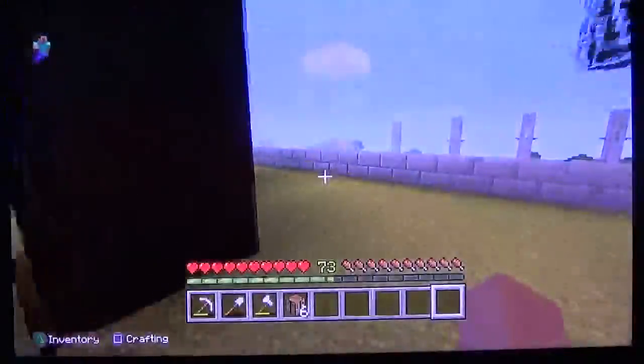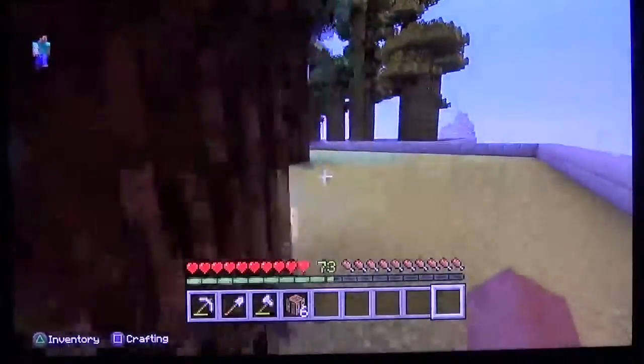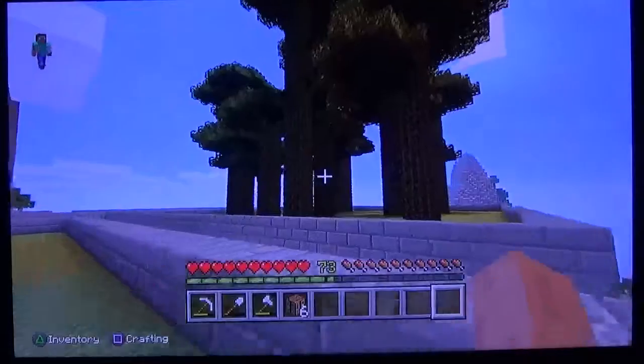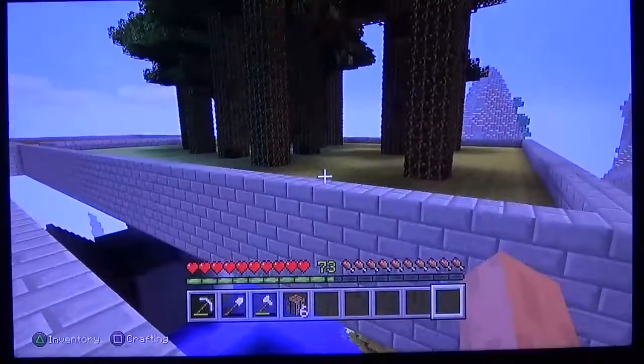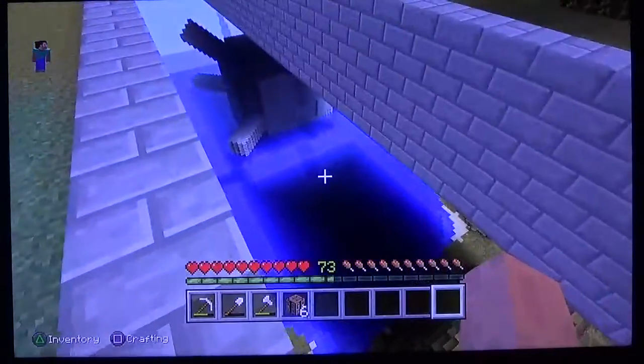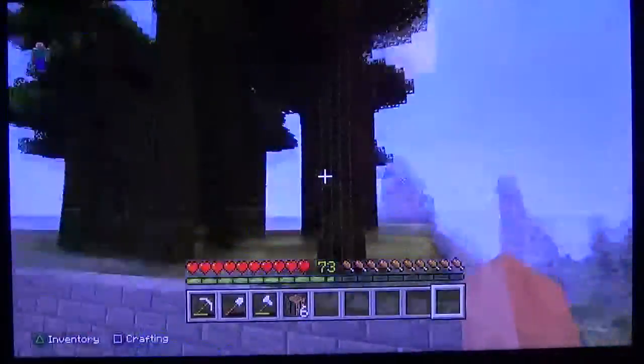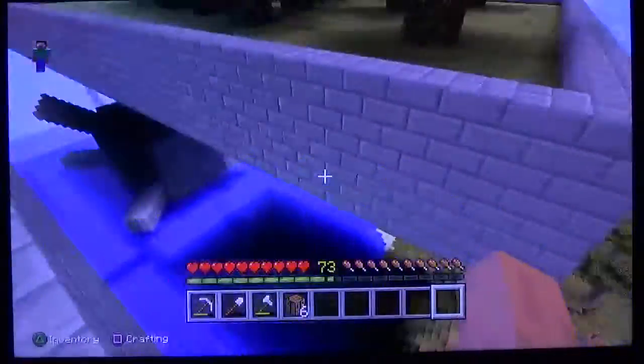This is my spruce section. I'll eventually take spruce wood and — as you can see, this is a jungle wood platform. I'll take spruce wood here and make a bridge between the two, spruce wood and jungle wood, and just have them combined in the middle.